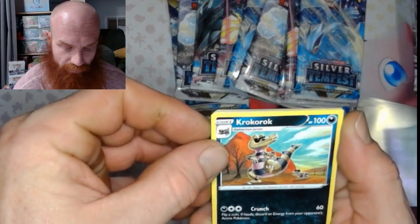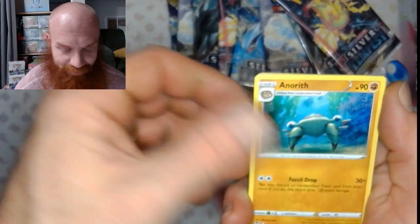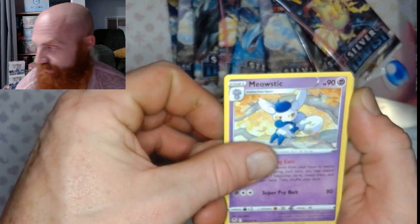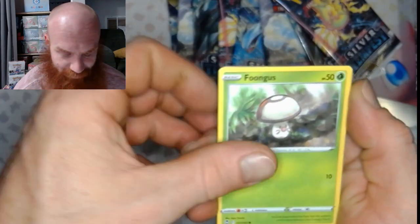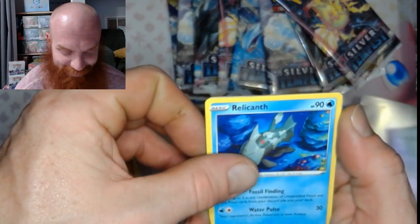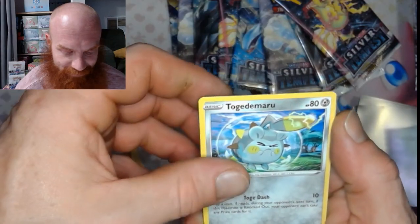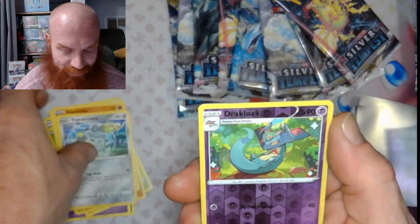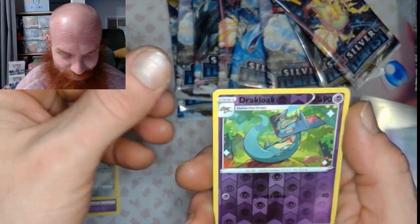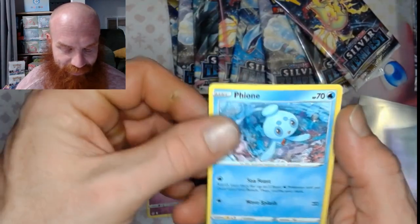Got that electric — just put it right there. Alright, we got the Krokorok, Krokorok, Annary, Meowstic, Boongus, Sandgast, Relicant, Hawlucha, Togedemaru, Everything's Raven, Drakloak, and Fion.